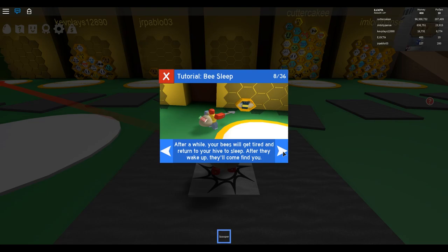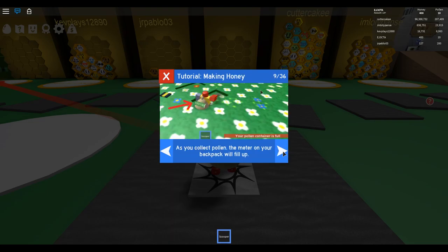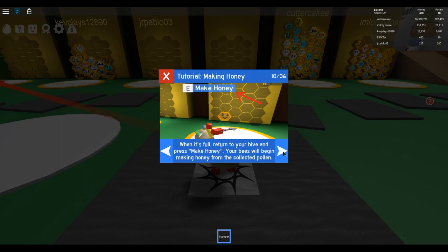Your bees will automatically collect pollen from flowers nearby. After a while, your bees will get tired and return to your hive to sleep. After they wake up, they'll come find you. As you collect pollen, the meter on your backpack will fill up. When it's full, return to your hive and press make honey. Your bees will begin making honey from the collected pollen.